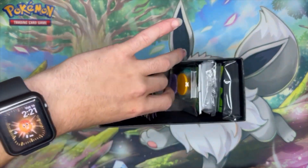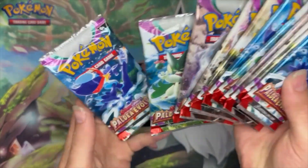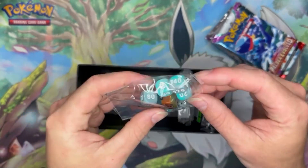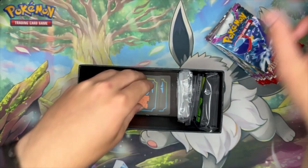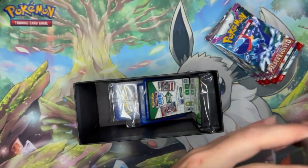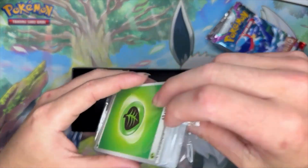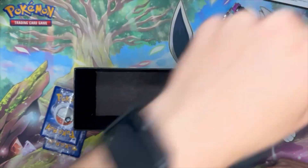We've got our booster packs - one, two, three, four, five, six, seven, eight, nine, ten, and eleven - since it's the Pokemon Center one they give you two extra packs. Our status condition markers, the dice - which I think was a really cool idea for them to do all three colors of the starters on there, which is super awesome. The deck dividers for the box, our code card, the two promos which we'll look at last, brick of energy, and the deck sleeves - beautiful.